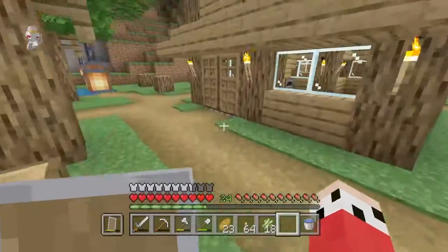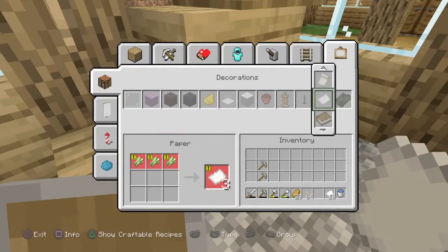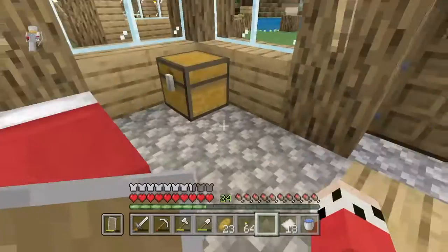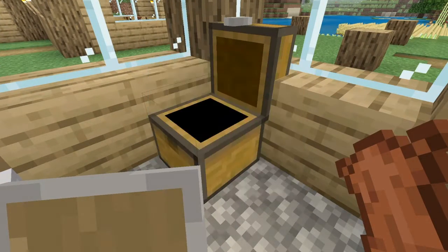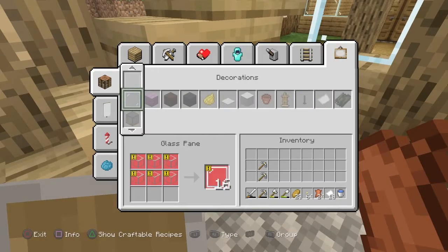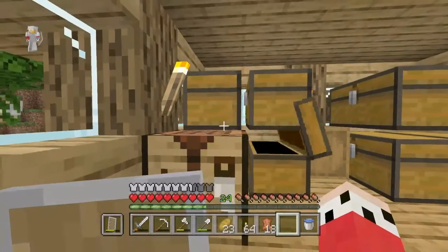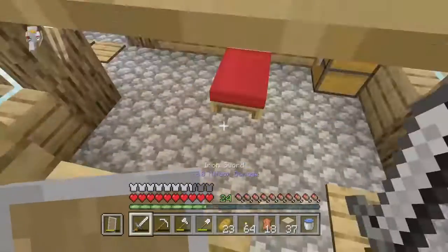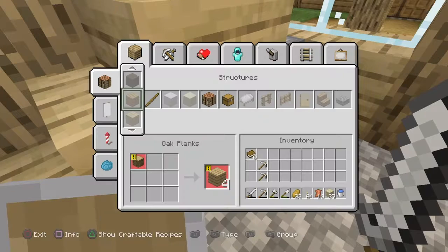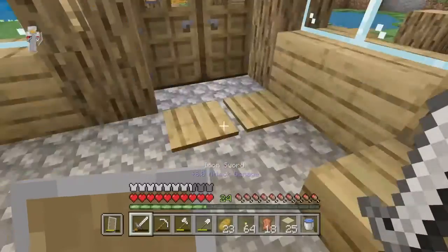We can build the main structure while we are waiting to get all of the sugarcane grown and enough leather to actually do this, because we only got two bookshelves there — but we almost have enough to make another bookcase, so that is very very nice. Let me go get a little bit more wood. I've been trying to use as much of the birch wood as I possibly can because it's a wood I'm not gonna be using that much in this settlement, so we might as well use that.